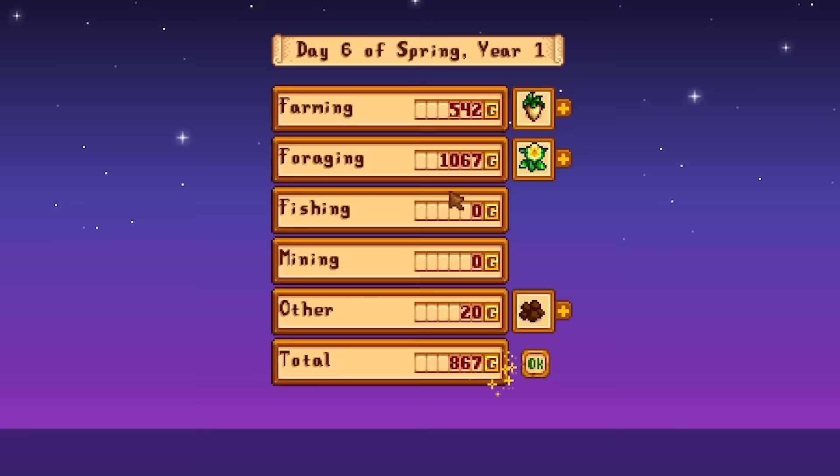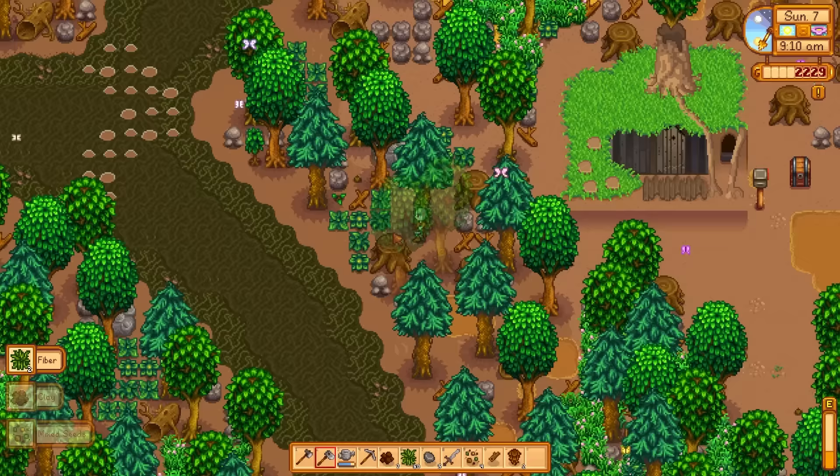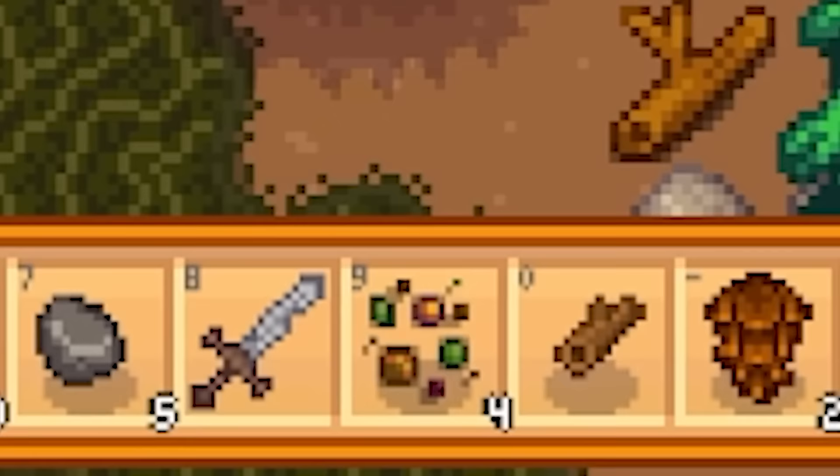I got one mixed seed — fantastic, I'm gonna be rich. Wait, new crafting recipe: wild seeds! I got a lot of money from foraging — a grand! Now I must say, come on nature, give Shrek your seed. This is so much work and I've only got four mixed seeds.